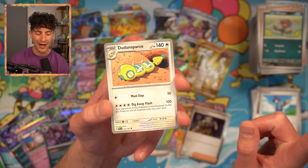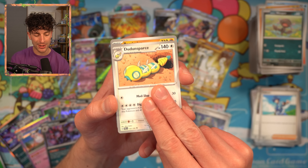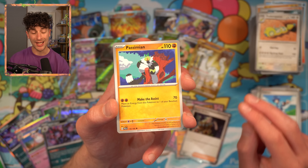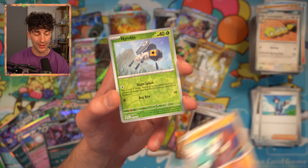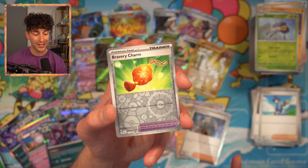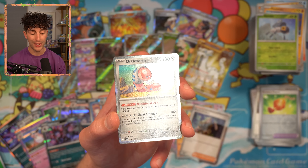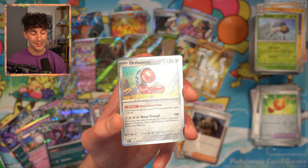The Dunsparce — I know that this card is actually going to be quite decent. I also keep getting fooled by this thinking it's just regular Dunsparce, because I didn't know that it had an evo in Scarlet Violet. We got a Nimble. We got a Bravery Charm — so we're going to have a few of those. This is a Reverse Holo. And Orthworm — I am not a fan of Orthworm. Something about this Pokemon just rubs me the wrong way. Orthworm is in my do-not-like list.